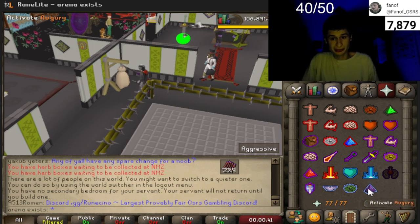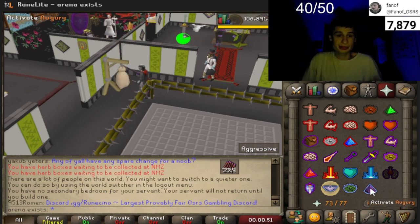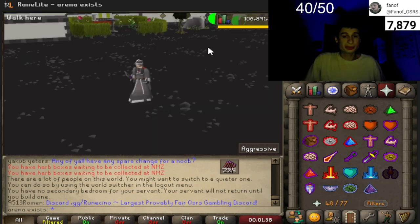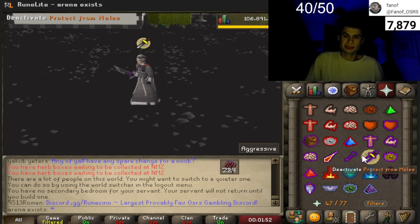As a general tip, in order to hit the maximum possible hit with the Void Waker you should not be using a magic prayer such as Augury — use a melee prayer such as Piety, and use a super combat potion. My max without potions would be 54, however using Augury it would only be 45. In order to successfully deflect the special attack using prayers, you would not be using Protect from Melee — use Protect from Magic to get that 40 to 50% damage reduction.